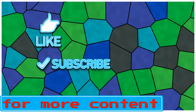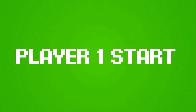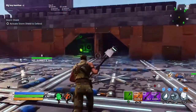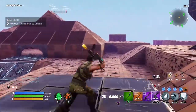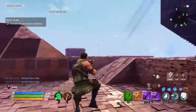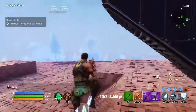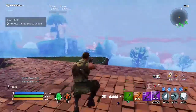Before we start the video, make sure to like and subscribe. This video is about how to get outside of your storm shield — like when you have an annoying shield and you want to build outside of it.